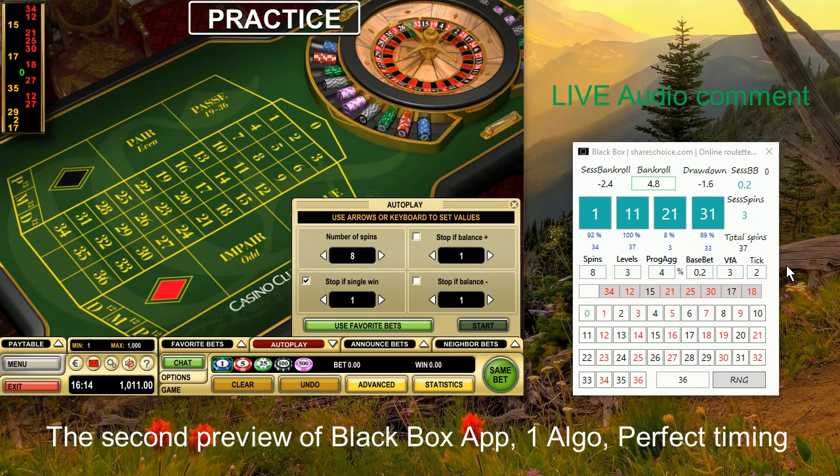For example, you might be betting on fixed pattern 1, 11, 21, 31 across all three levels, but maybe this pattern is just not coming. Therefore, every level the algorithm thinks about what would be good to bet on right now based on what is the hottest fixed pattern. The tick is increasing so the pattern is not the same for the next level if you lost one of the previous levels.